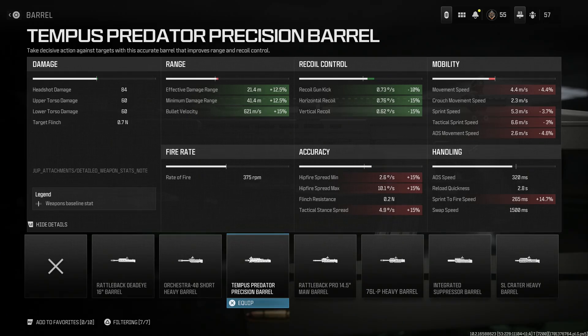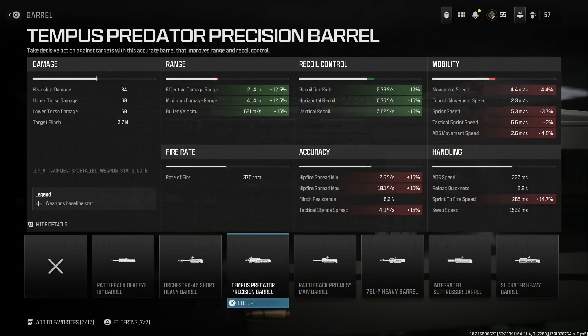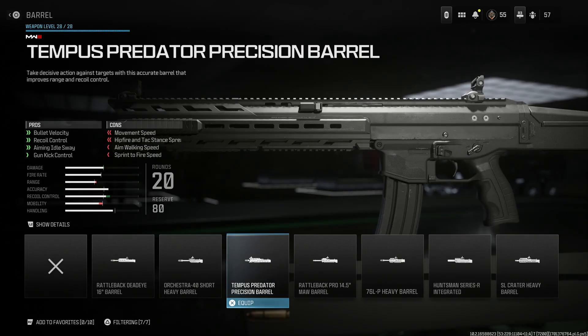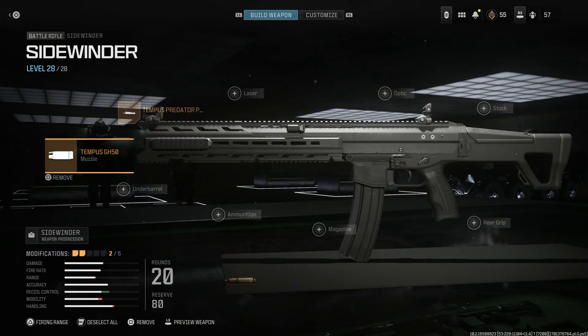You can see: 10% for gun kick, 15% across the board for horizontal and vertical recoil, and it's going to increase your damage range and bullet velocity. So this is a very good barrel here. The pros are outweighing the cons — you want to be able to control this thing because it does kick. So this is the best barrel option. With that barrel, it's an LVOA-style barrel — we'll get into that in a moment after finishing the full build.